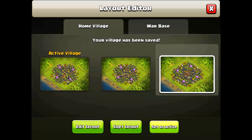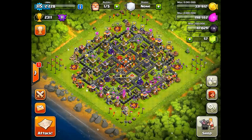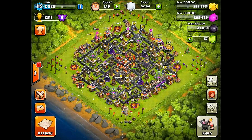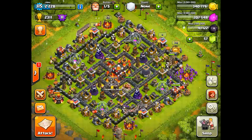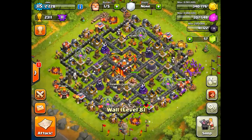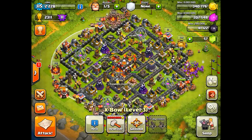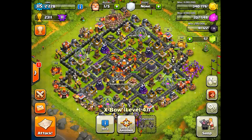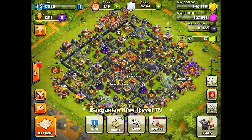So there we have it guys, that is my Town Hall 10 base design. Looking at it, it looks pretty anti-gowiwi, pretty anti-barch, pretty anti-everything in my opinion. That's what I should call it — the anti-everything base. It's anti-barch because of the mortar coverage, and it drags in air because of where the air defense is.